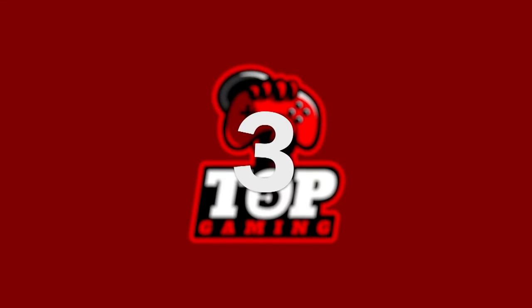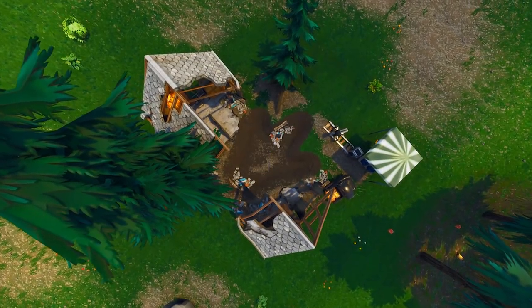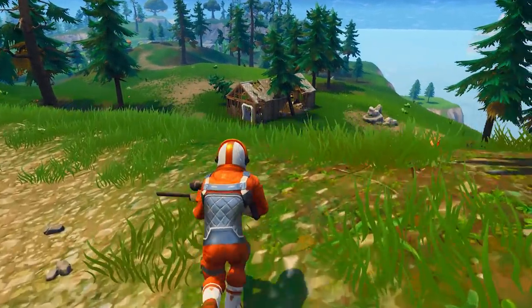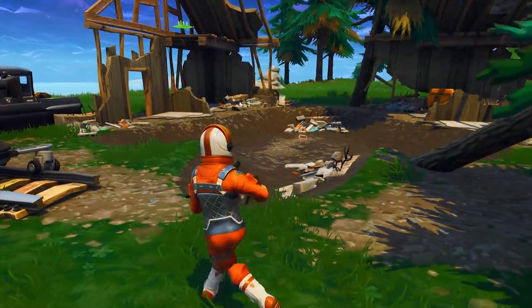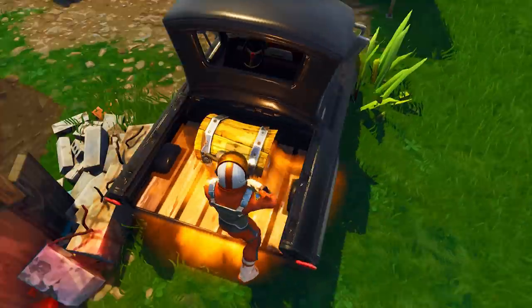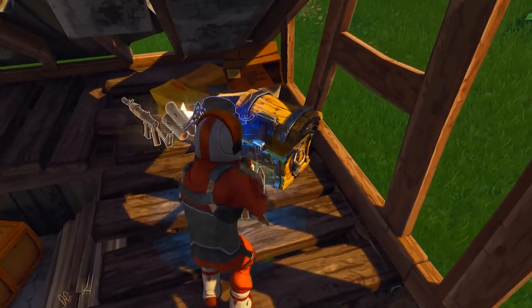Number 3: The Dinosaur Footprint location between Snobby and Greasy Grove. Even though the meteor was probably the coolest thing added to Fortnite Battle Royale so far, there's something else on the map that already hints at the next season — something that could be even cooler. Between Snobby Shores and Greasy Grove, there's a little shack — just a little one-floor building that isn't interesting at all, except this one looks as if it's been stepped on by a giant dinosaur. By the size of the footprint, this thing is going to be massive. Not only is this a cool hint to the future of Fortnite Battle Royale, but there are pretty much always one or two chests to pick up here too.